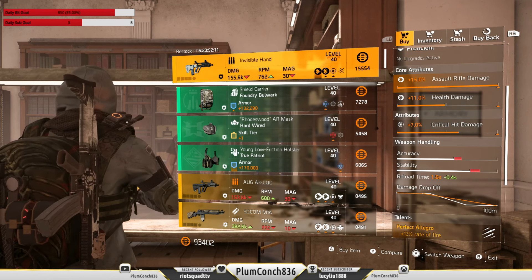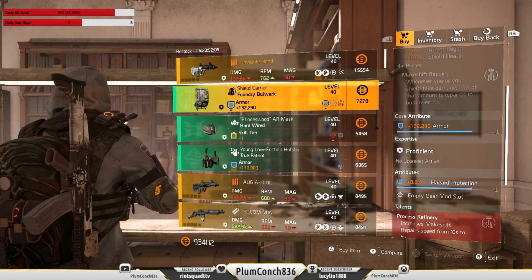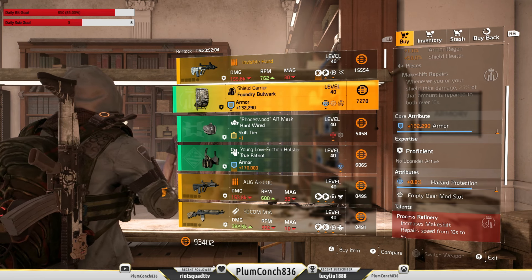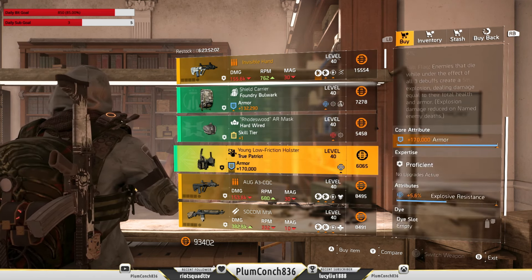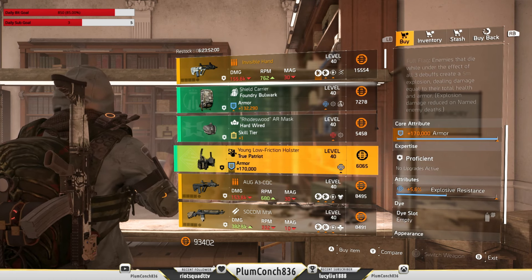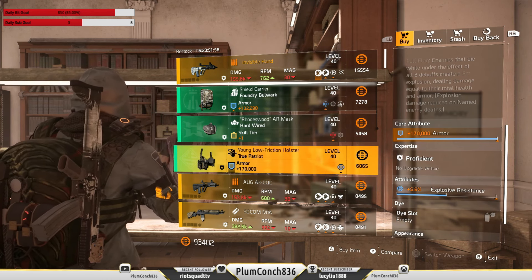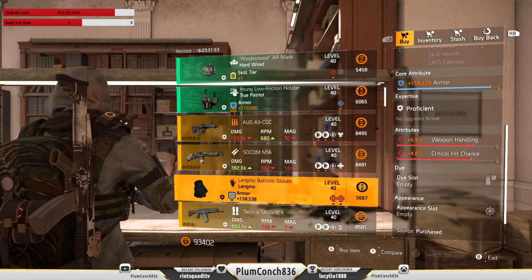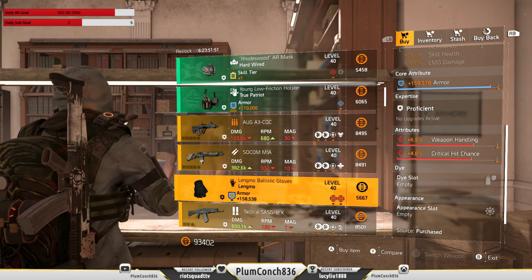The Foundry backpack is okay — it's got 132k armor and some hazard protection. The True Patriot holster is lovely; it's got max armor on it. The Langmo gloves also catch my eye: 152k armor, and it has crit hit chance — swap the weapon handling to crit hit damage.